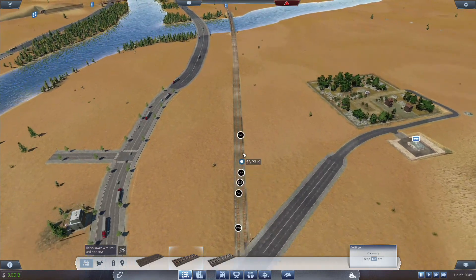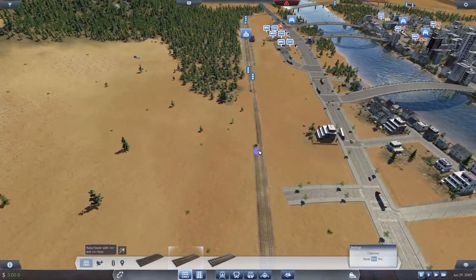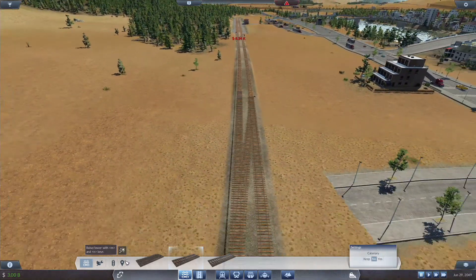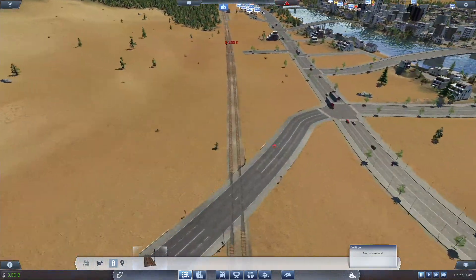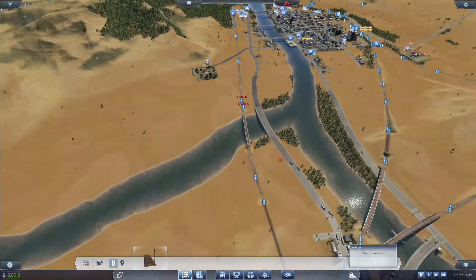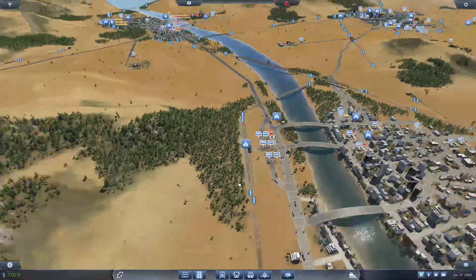We are going to put a crossover right there — one there, one there. Let's throw one right about here and connect that into there. We are going to build the signals right there, one right there. And that should be good. So we got that first leg of the journey done — we got a crossover.